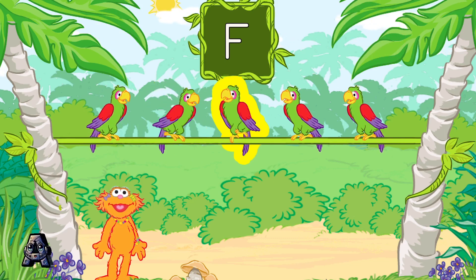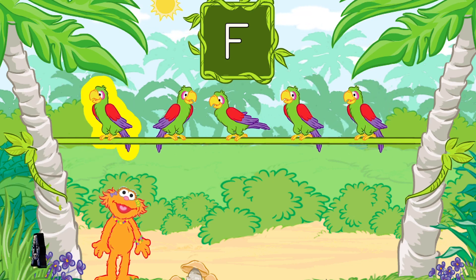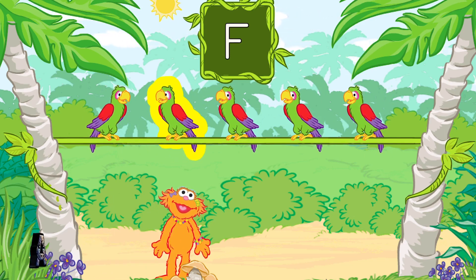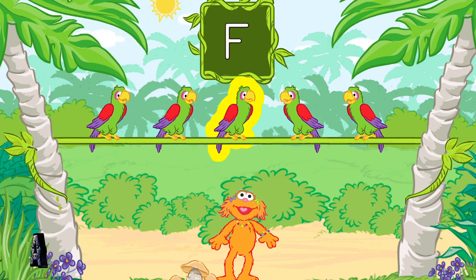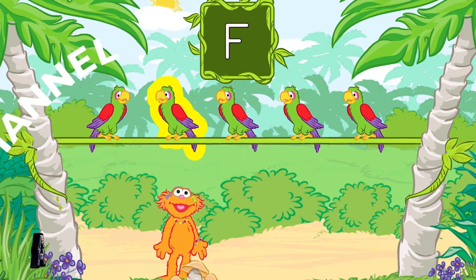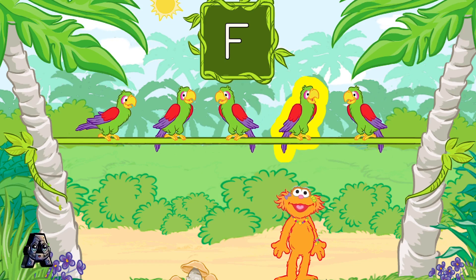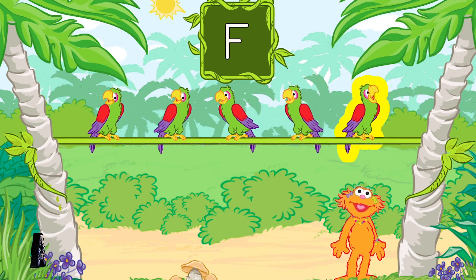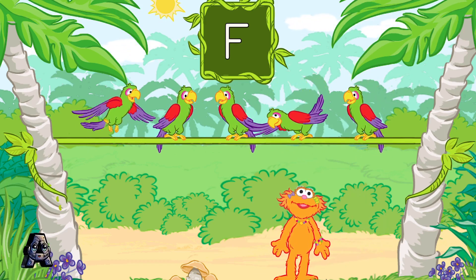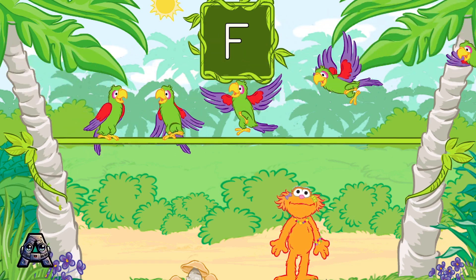The parrots call out letters: W, W, Q, F, L, W, W. That was great! That's the letter F! Let's play again!